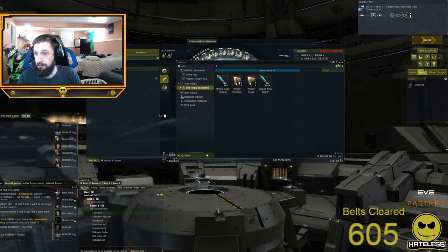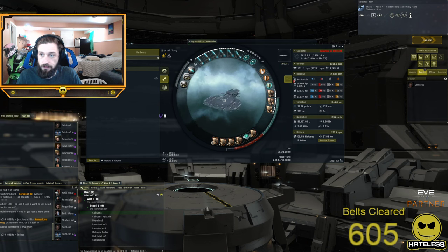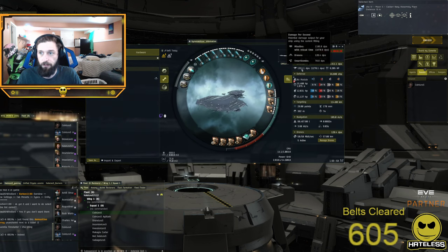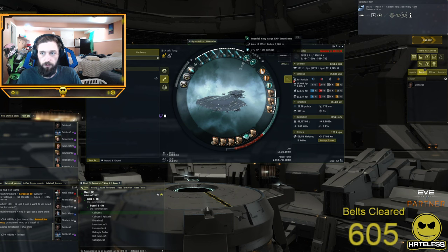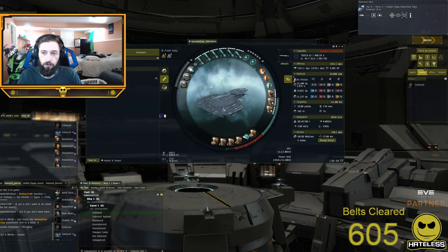However, we decided to upgrade to the Barghest. The Barghest has some trade-offs: it has better damage and application, an easier engagement profile to deal with, and with two smart bombs it clears the frigates a little bit faster. You'll notice it has no prop mod because it doesn't need one, and it's got the exact same tank, just more damage and application. It doesn't warp around as fast, but it ends up clearing a few more belts per hour than the Makariel.